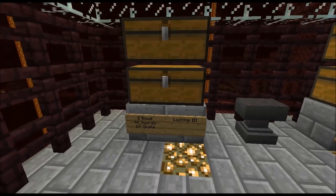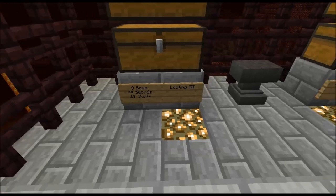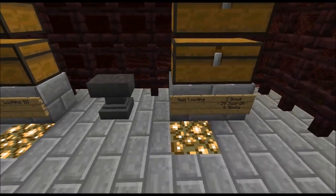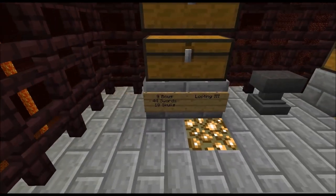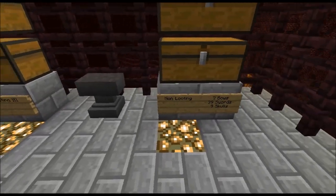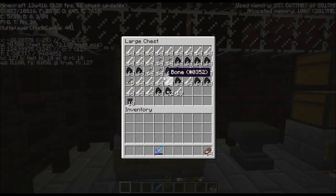Looting III is done and this is what we got. This time we got nine bows, 44 swords, and 18 skulls — almost double. Well, double in the skulls, not so much in the swords and bows, actually just a small increase. Definitely an increase in bones, arrows, and all that. So definitely, as we all knew, looting increases those drops. But that's not really what we were testing anyway — it was really for the skulls.